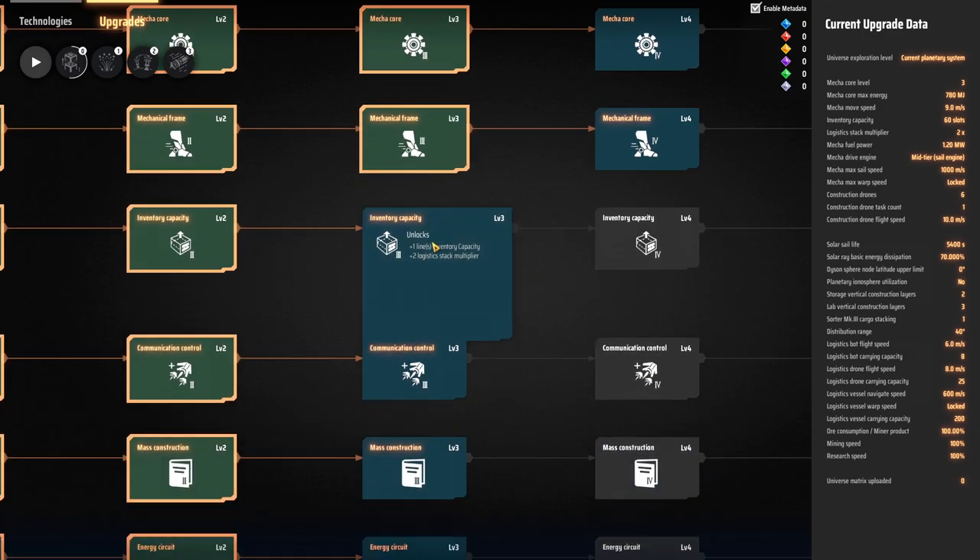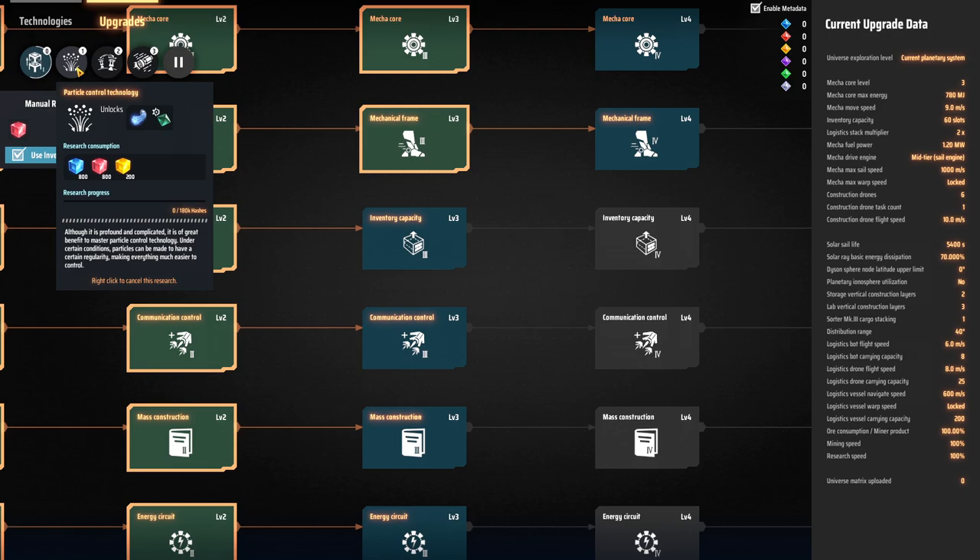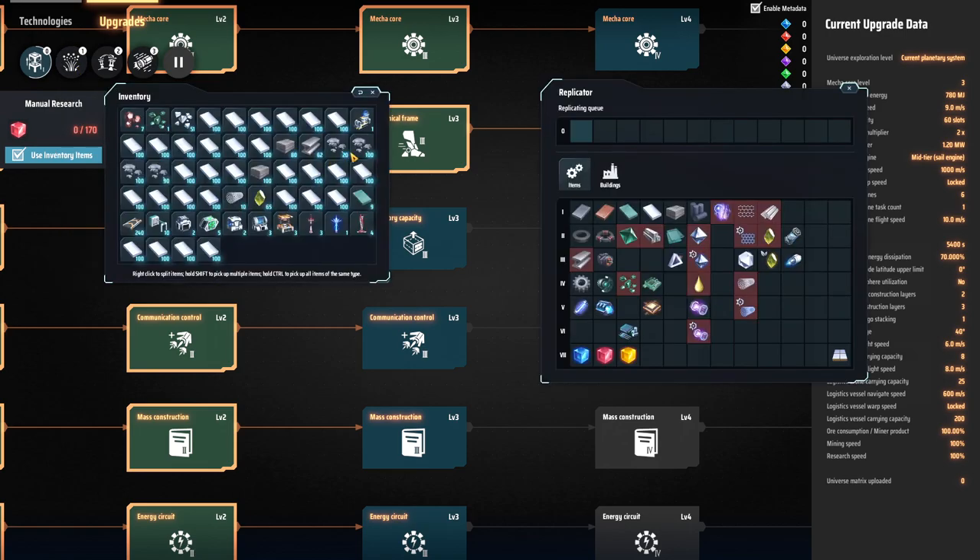I can also queue up the inventory capacity. I do have some stuff going right now - I've got another tier of stacking going and I've got the stuff we're actually working on next. I need to figure out where we're going to be making this graphene.